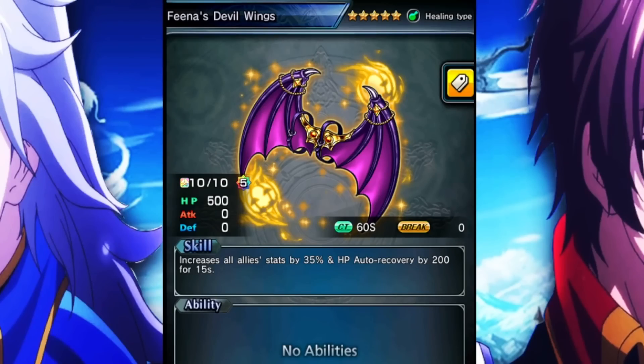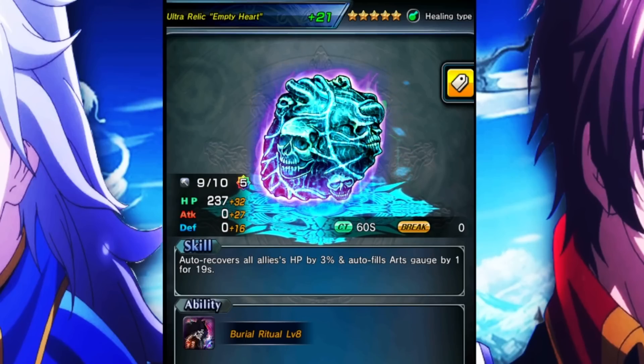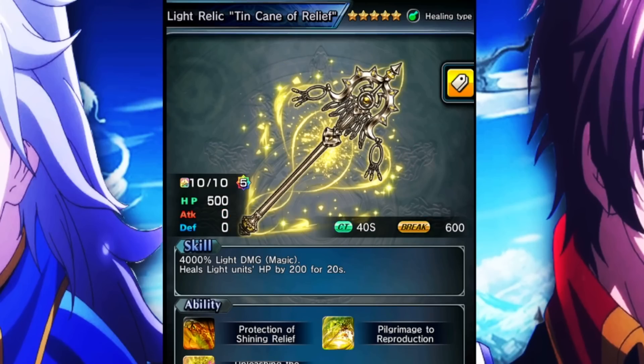As for the big five-star heals, Fina devil wings is going to be a go-to. If you don't have those and want to give stats up to your team, demonic wicked glow is a great item as well — 25% max HP up to the whole team. And we can't forget about the ultra relic empty heart. If you're running a mono light setup, you can always opt in for the light relic, which gives your team 20% stats up if they're a light unit. Just more stats up.